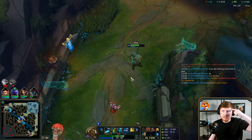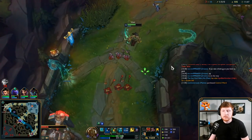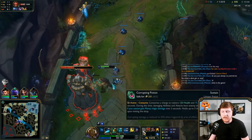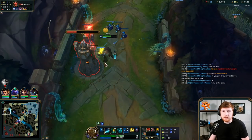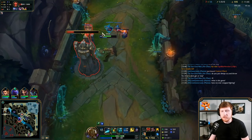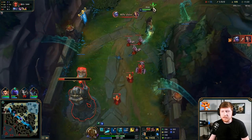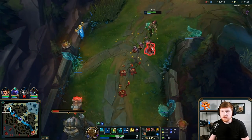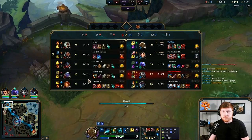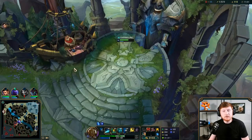There's a portion of me thinking at any point she might just all-in me because she has ignite, CC chains, and high DPS output. But I'm thinking I've got her low enough that if she goes for that I should just win - I have flash to dodge her ult if I need to, I should just ult and W-spam and she should die. My aggression forced her into a corner with no good options: she could wait for the jungler - which I likely wouldn't be there for - go aggressive and likely lose, or leave and reset, but she doesn't have teleport and would give up several plates.